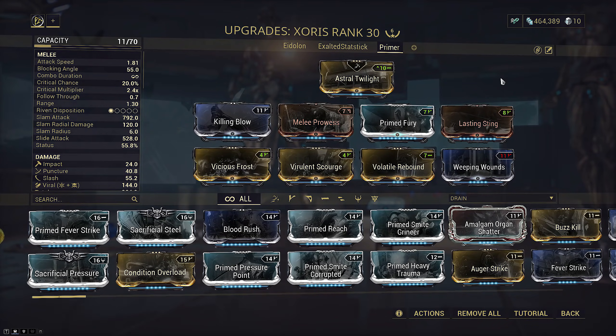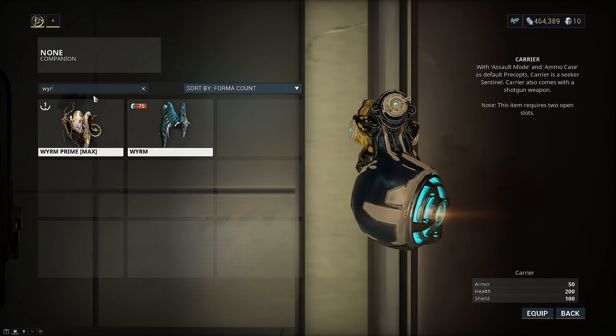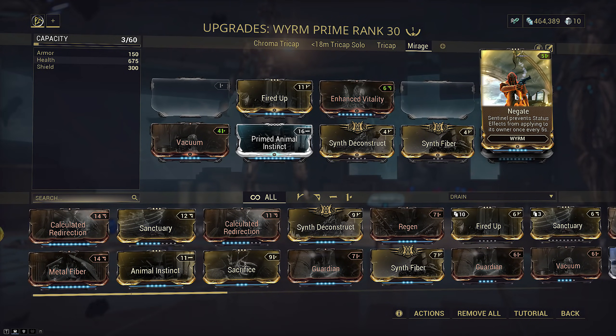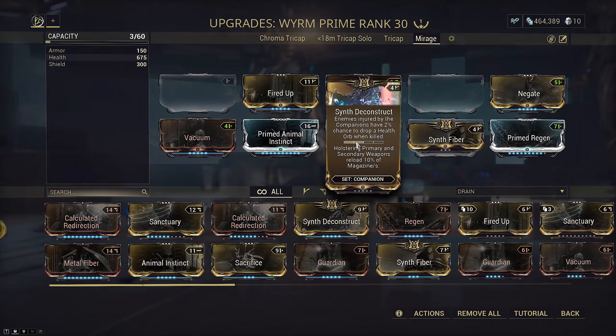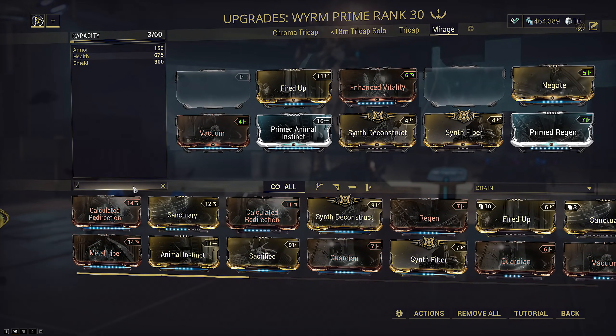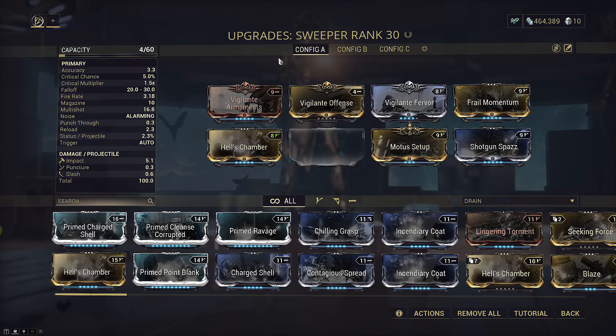For our companion I've chosen to bring a sentinel. Sobek is a primary weapon, meaning it can benefit from the vigilante mod set. I brought a typical worm build with supportive negate, synth set, primed regen, vacuum, and radar utility. This build should have assault mode but I'm not going to equip it because it makes it difficult to showcase the build. The sweeper I'm bringing is a pure stat stick featuring all three vigilante primary mods to boost our Sobek crits.